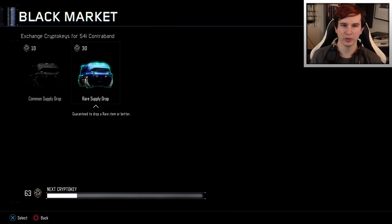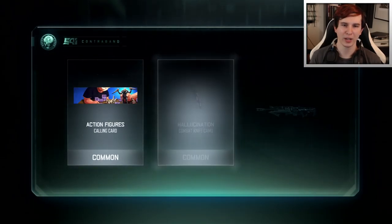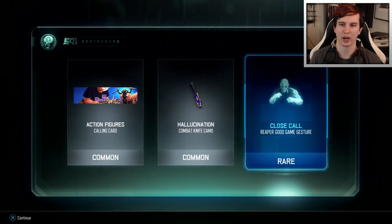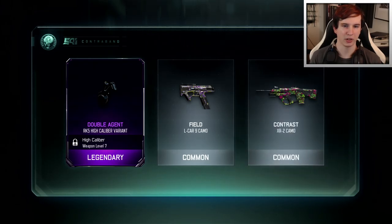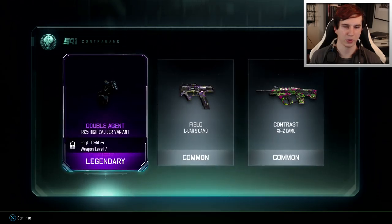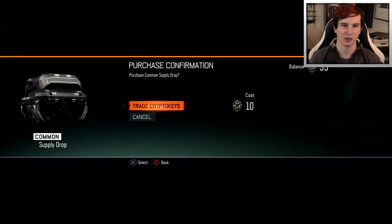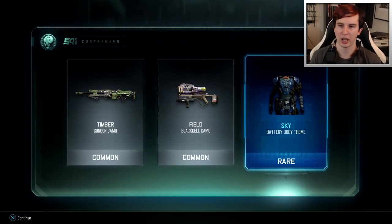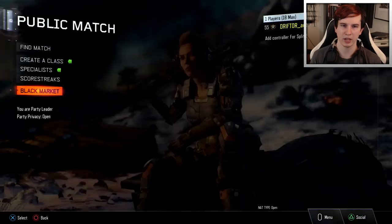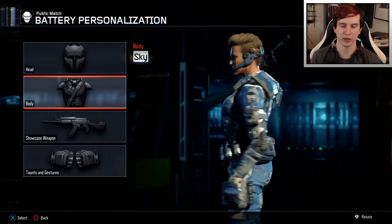Looks like we have six to go. I'm going to stick with these common ones and hope for more epic. Reaper good game gesture - nobody cares about good game gestures, I like the crazy ones. Legendary - double agent RK5 high caliber variant. That's really cool. Unfortunately I can't equip it or show it off, but it is legendary, so I'm not going to complain. More common: timber camo, field camo. Battery themed body - I think that's the first body theme I've got. She's blue now, she's drifter themed.